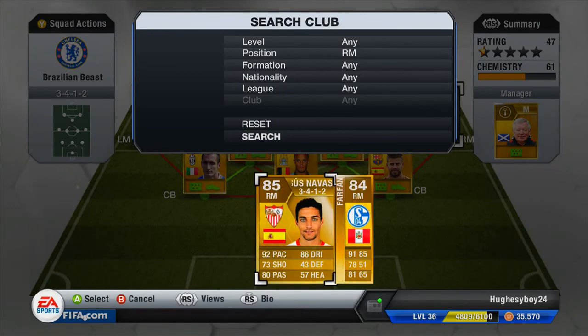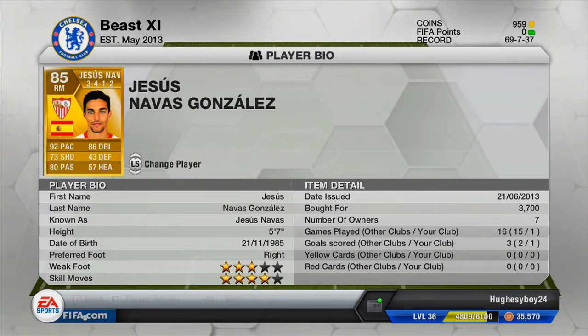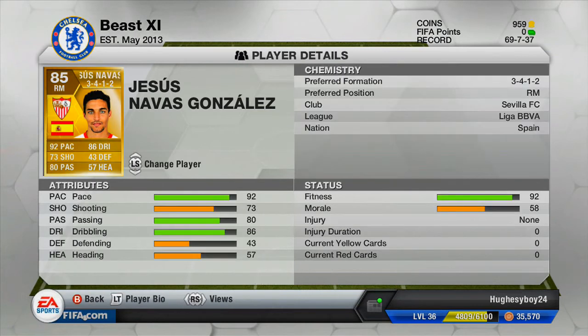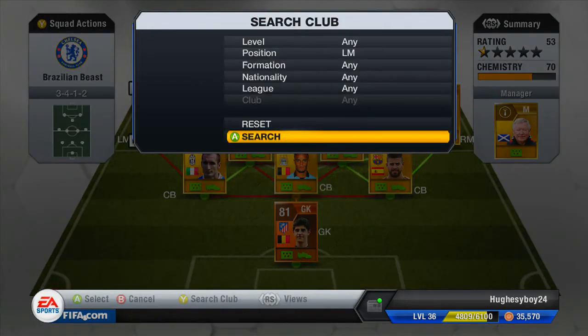Moving on to my right midfielder - I have two very decent ones: Farfan and Jesus Navas. I tend to use Jesus Navas because I keep that chemistry down the line. He's 85 rated, 4 star skill moves, 3 star weak foot, 5 foot 7. Bought him for 3,700 coins. Played 16 games in total, one for me and 15 for the others, 3 goals in total with one for me. Attributes: pace 92 - absolutely brilliant, lightning quick. Shooting 73, passing 80, dribbling 86 - pretty good dribbling, as we'd expect from a right mid. Defending 43 - obviously we don't expect much, but he does actually snatch the ball. Heading 57 - we don't expect much because he is a short lad. That was Jesus Navas - complete Jesus there.